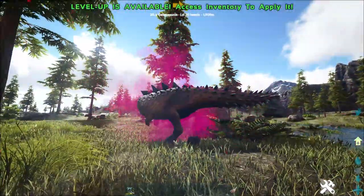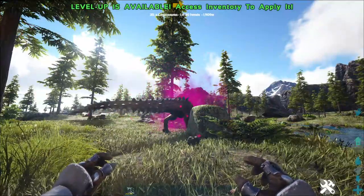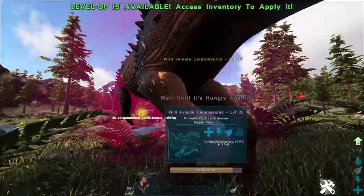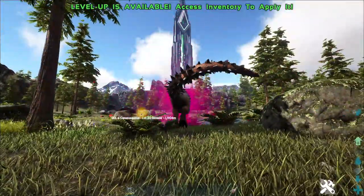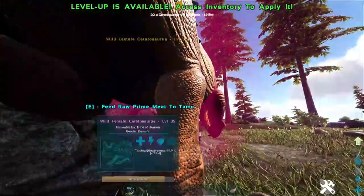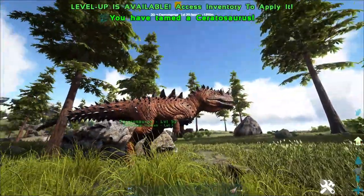I just fed him for the third time and he's still in the same drunken session. I have not had to break out another Moss Chop. It does seem like the drunk effect lasts a little bit, which is a good thing. I really hope this is about a good hour-long drunk effect — that'd be perfect, but I highly doubt it. Final feed. Boom. There we are — now we have a Ceratosaurus.